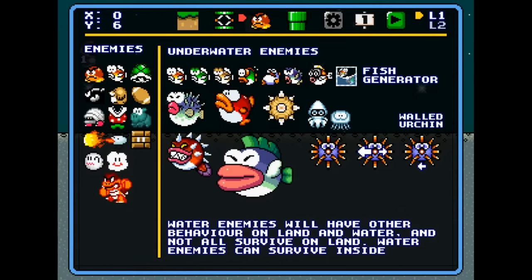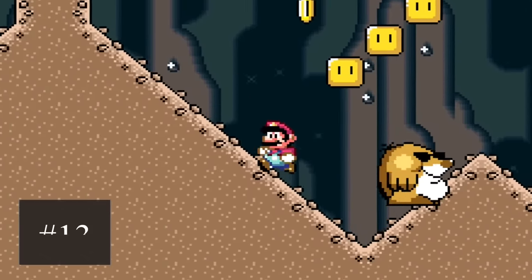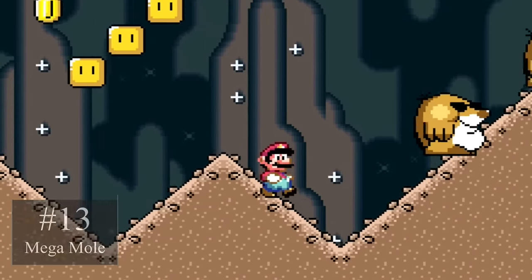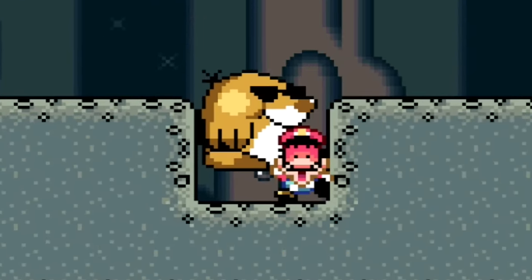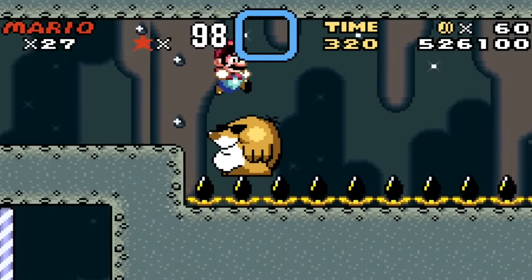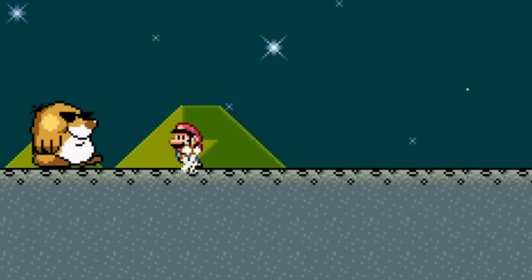This next enemy is one of the coolest looking enemies in any Mario game. Mega Mole is a giant Monty Mole with sunglasses that Mario can actually ride on top of or get hit by. This baddie is super versatile and can be used as a vehicle to get across spikes or just as a big creature to avoid.